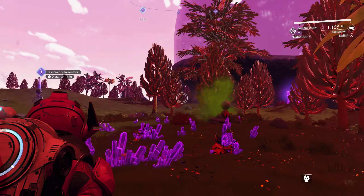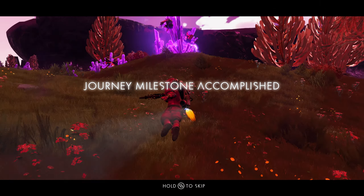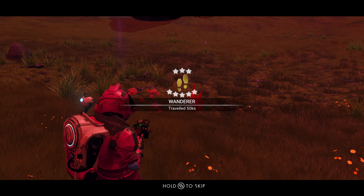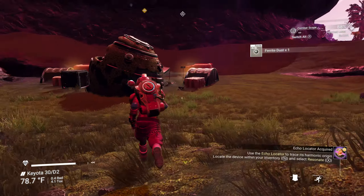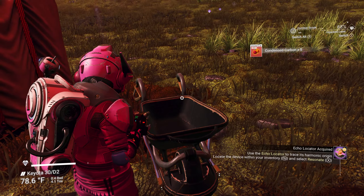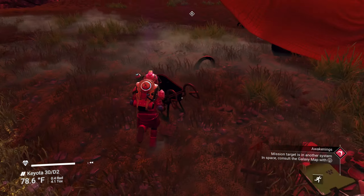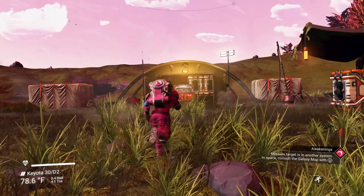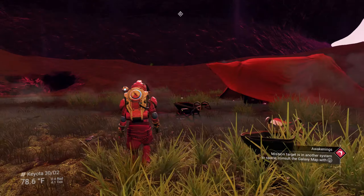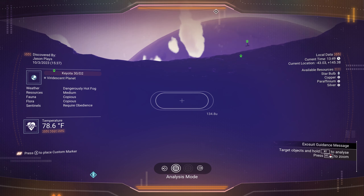Echo locator — there we go! Milestone accomplished — wait, are you serious? I just walked right into a camp! I picked up a chart and figured I'd use it, then walked straight into a harmonic camp. But wait — it's empty, which means I've already been here before. Yeah, I can interact with it, so I've already unlocked it. I was all excited and it turned out to be one I'd already visited.